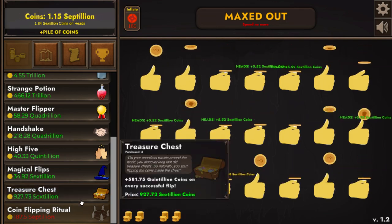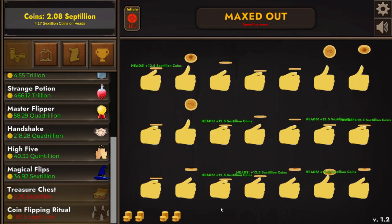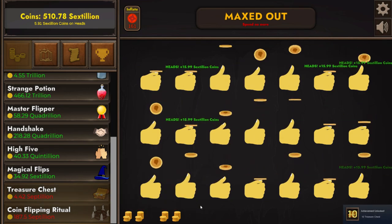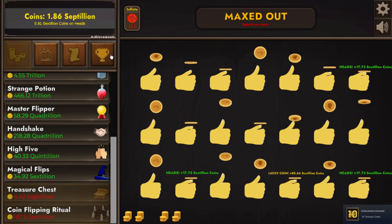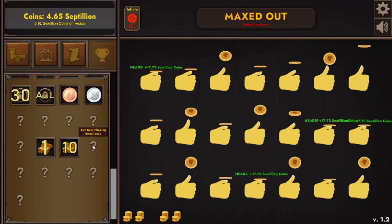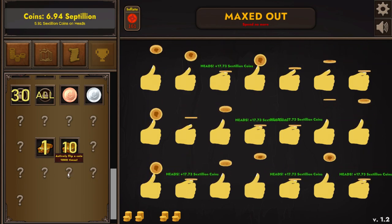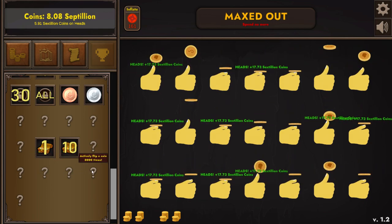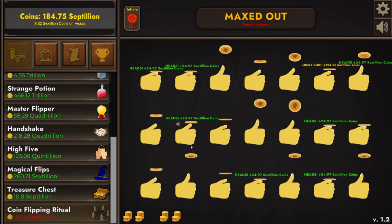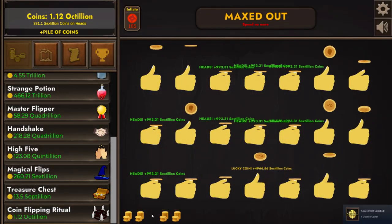Once we get 10 treasure chests, we'll look in detail at which achievements are missing. It's not difficult, and it's nice and relaxed — I really like this update. In fact I really like this game; it's a hidden gem. Here's the 10th treasure chest — another achievement. The missing ones are: complete every single challenge, get the auto upgrade, actively flip a coin 100, 1000, and 5000 times, get one octillion coins, get the final upgrade coin flipping ritual, and then a few minutes later the second achievement at 10.